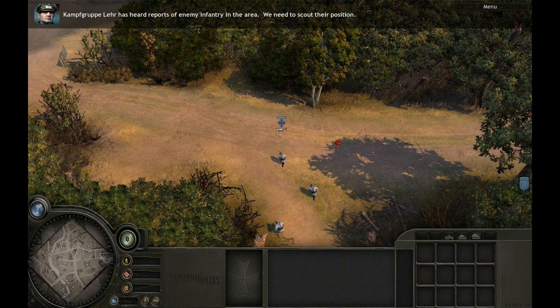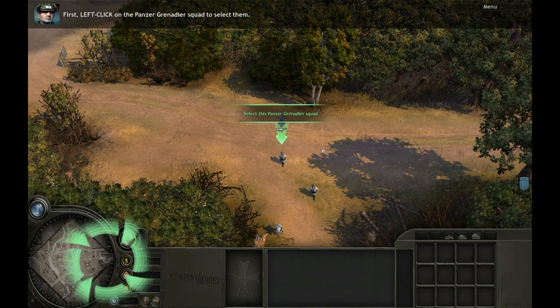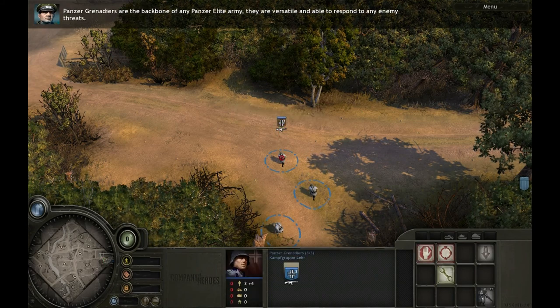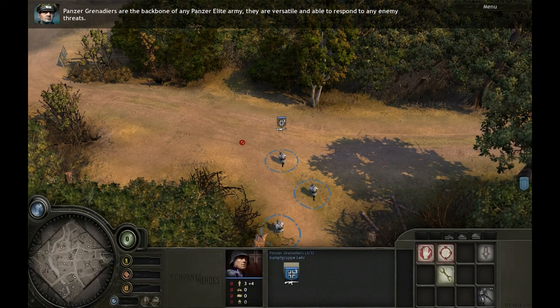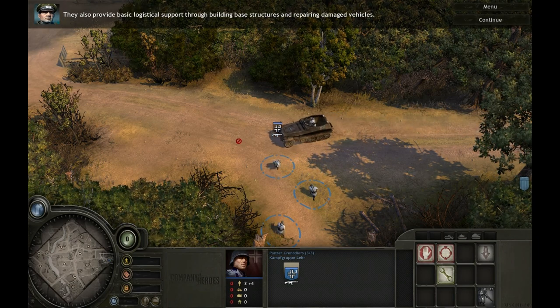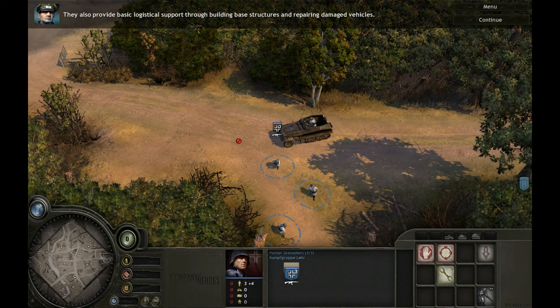Kampfkorps Leer has heard reports of enemy infantry in the area. We need to scout their position. First, left-click on the Panzergrenadier squad to select them. Panzergrenadiers are the backbone of any Panzer Elite army. They are versatile and able to respond to any enemy threats. They also provide basic logistical support through building base structures and repairing damaged vehicles.